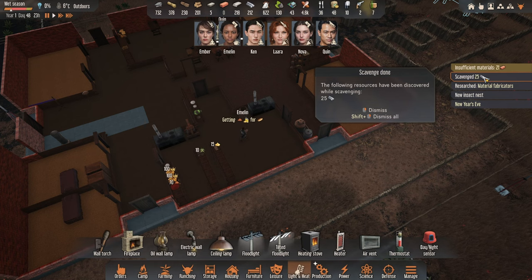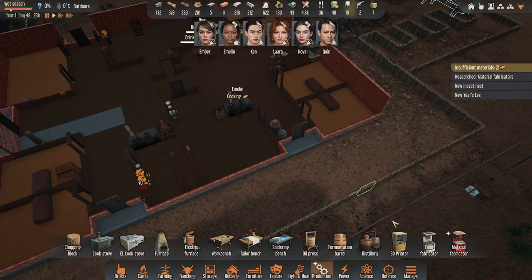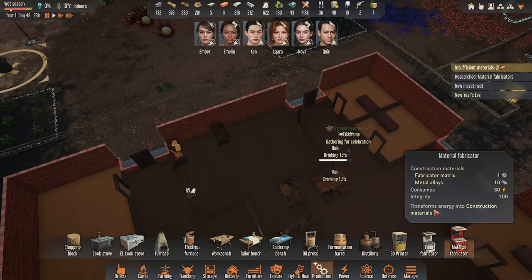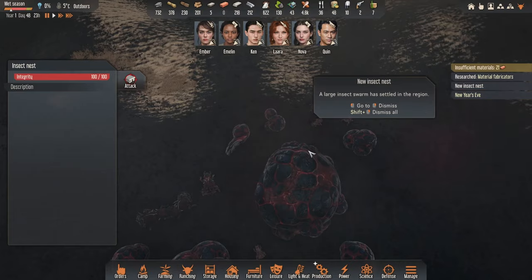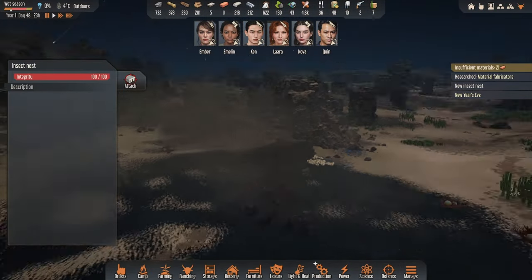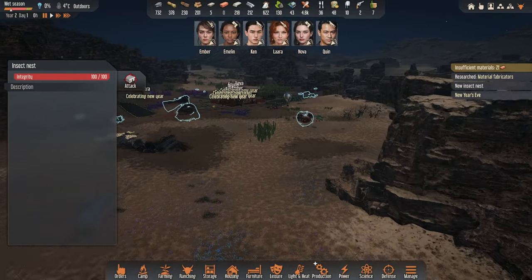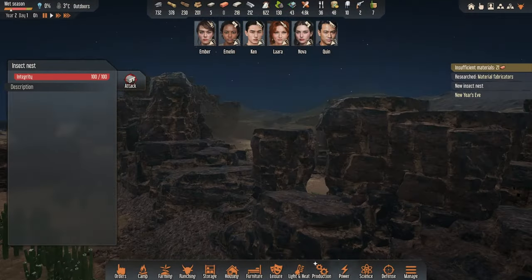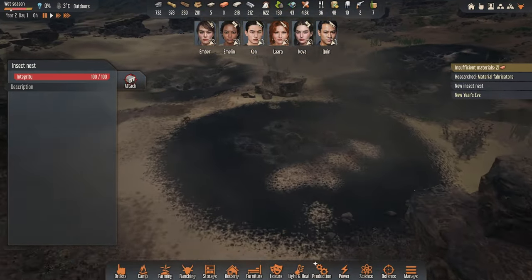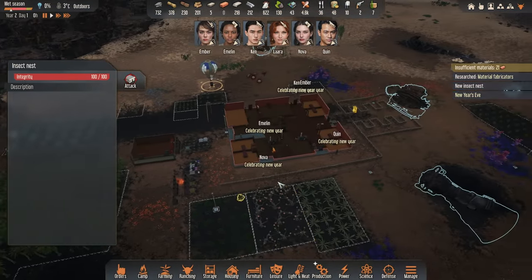We're losing a bit of food. We've scavenged some alloys and got the material fabricator — it transforms energy into construction materials, which is going to be lovely. We'll need to use some matrixes though. There's a new nest, not too far from us, with a few closer to our base — one, two, three, four — which we are going to tap into pretty soon as well.